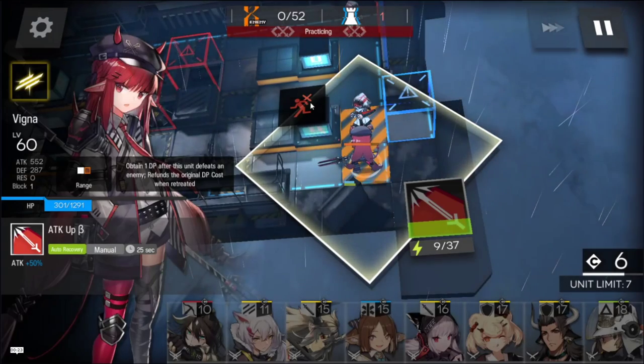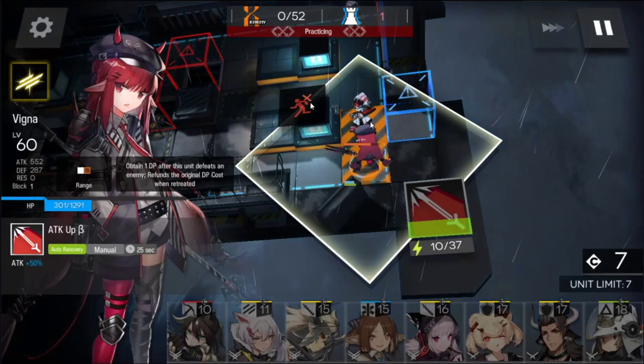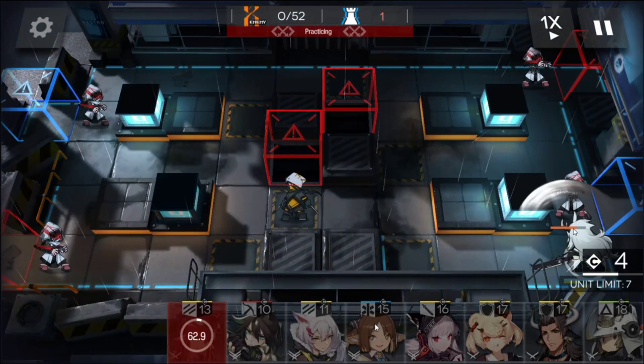So basically the match starts with you putting Vigna down facing up, and you want to poke this guy 5 times. On the 5th poke he's going to raise his hand to try to attack you, and you want to retreat Vigna before then to get your deployment points back — you don't want her to die. After that you put your 1-block guard facing up, and this 1-block guard needs to be relatively strong.